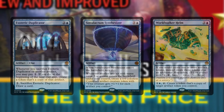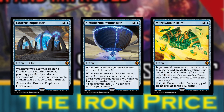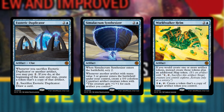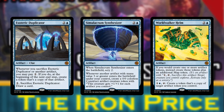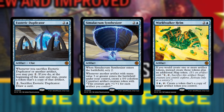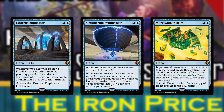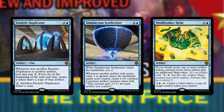Now the big ones: Esoteric Duplicator, Simulacrum Synthesizer, and Worldwalker Helm all have very relevant text for artifact-heavy decks. Brea really only wants the Duplicator and Helm, since the Synthesizer doesn't natively make constructs from blinking on many things other than Brea herself. The Helm turns out tons of artifact fuel and has an ability to make new tokens without spending additional cards. The Duplicator is fantastic by itself, and paired with Core Clan Ironworks you'd have the makings of a combo while also protecting your board by bringing them back at end step. Urza only wants the Helm — it's not sacrifice-heavy, many artifacts are tokens so the Synthesizer underperforms, but the Helm can produce extra constructs and extra power on those constructs.